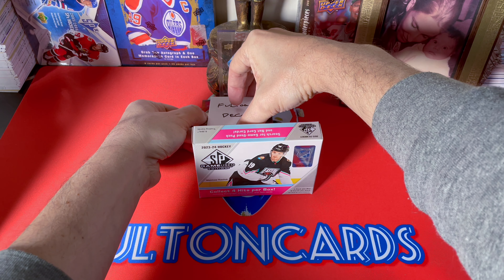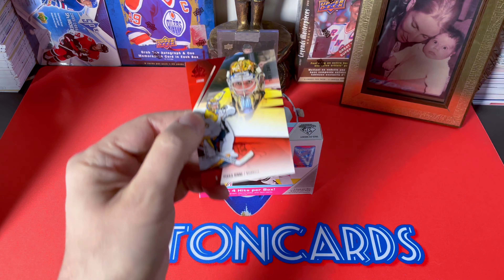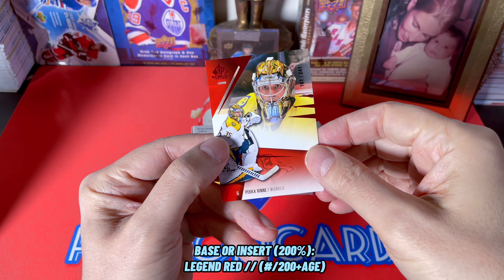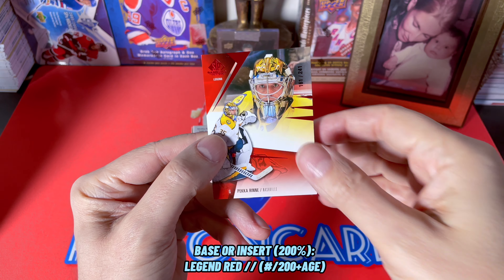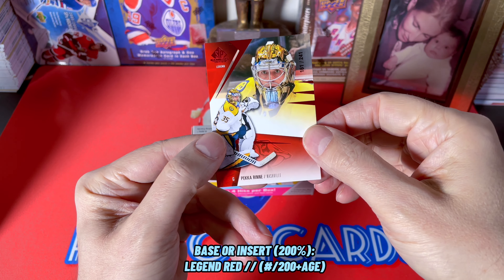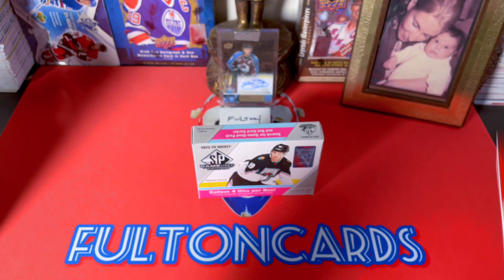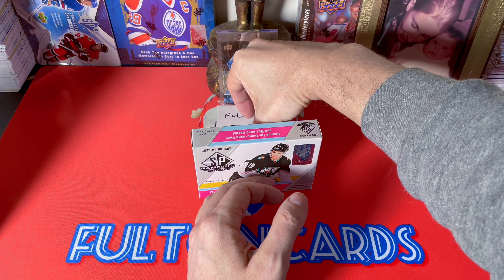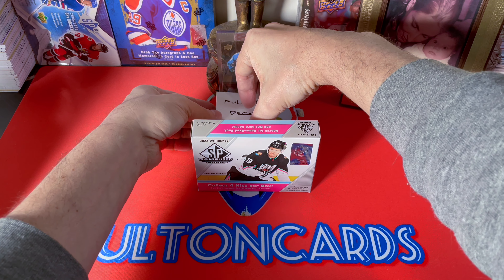All right, let's just go like this — why not. Worth stating: within this product this year, the teams with the most cards would be Columbus, Calgary, Nashville, Boston, Chicago, Buffalo, the Habs, and Detroit. It is a year where Calgary has a bunch of rookies — of course Dustin Wolf, Coronado, and all those guys. Some lesser-known quantities like Nashville actually have the most cards in the set.